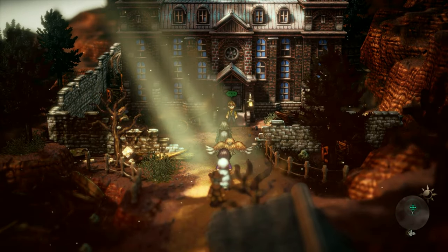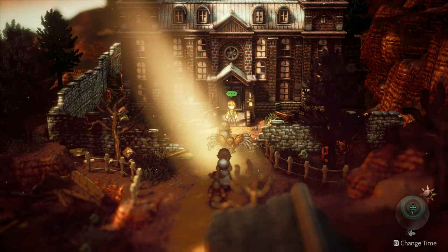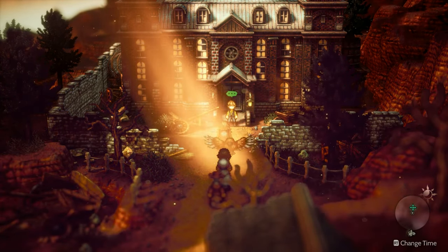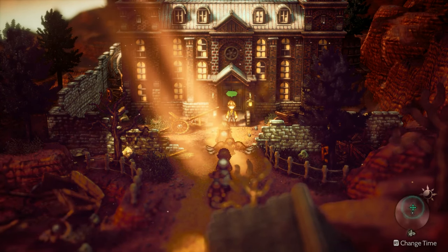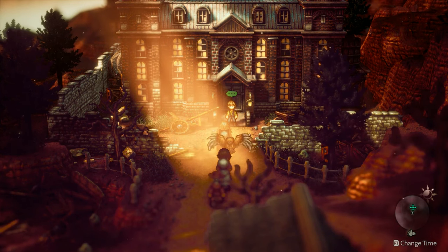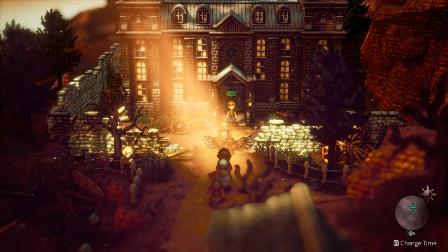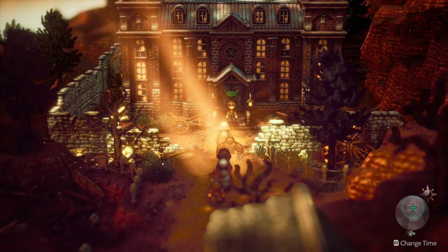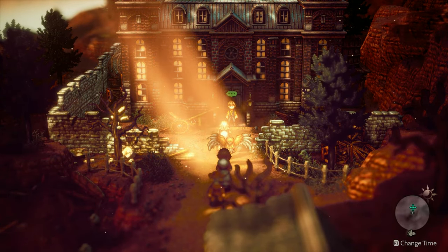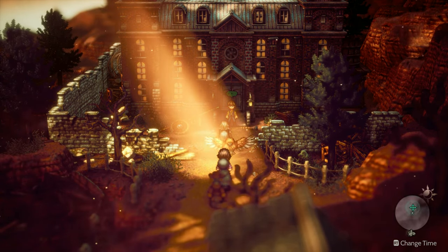We finally find out what this building's for. For now I think we need to take a quick break. When we come back it looks like we're storming the mansion — or what's left of it — the building's missing a few windows there. Until then, take care everyone — later, bye bye.